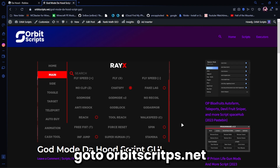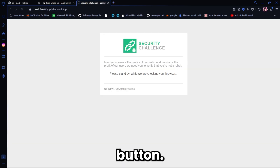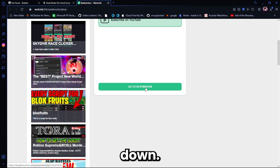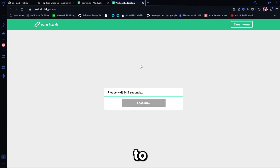First, hit the link in the description — orbitscripts.net — scroll down, and click the purple 'Get Script' button. It should load up a page that looks like this; it's going to check your browser, then load up this. Once you're here, scroll down, click 'Go to Destination', and click X on the pop-ups to dismiss them. It should bring you to this page.